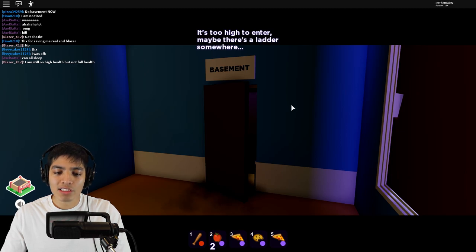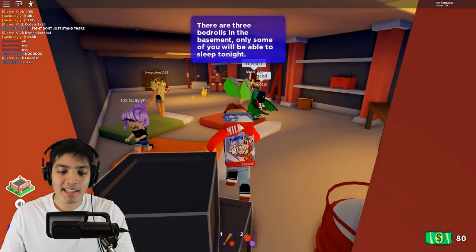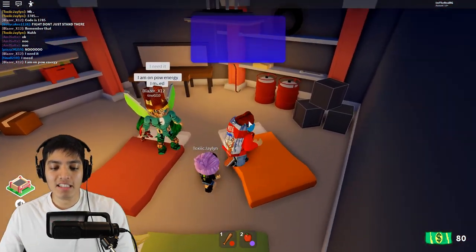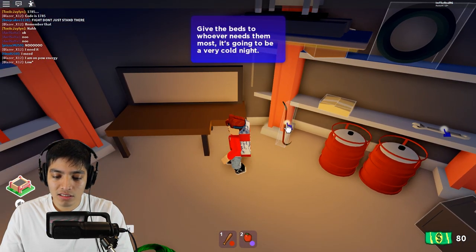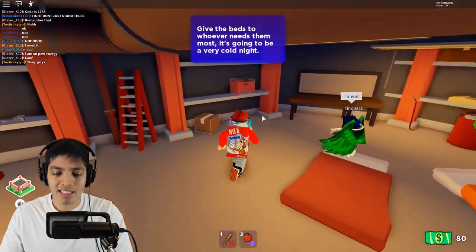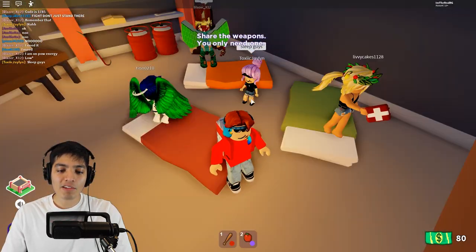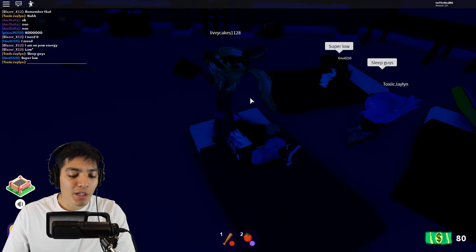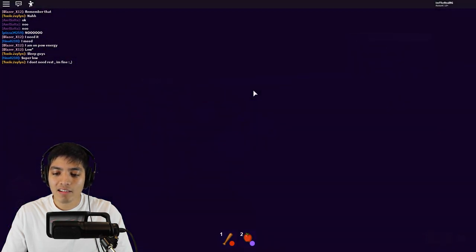It's too high to enter — maybe there's a ladder somewhere. Let's look for a ladder in the basement. There are three bed rolls in the basement — only some of you will be able to get sleep tonight, that's not good. There's a wrench I can't seem to get. There are weapons — you only need one. I need some sleep so I'm gonna take a nap. She has a med kit — she sacrificed her sleep for us!